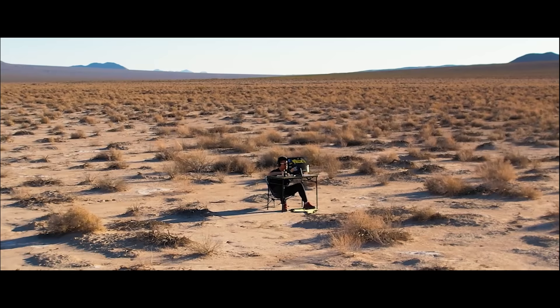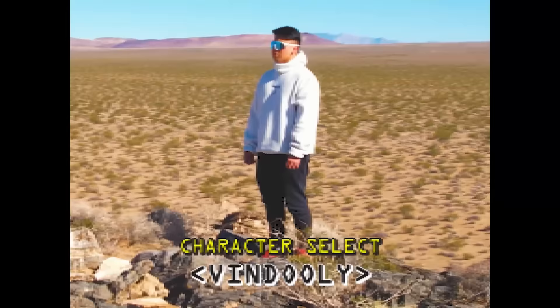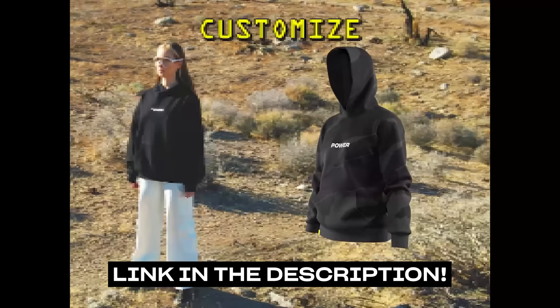Before we get into it, in case you guys missed — AFK is now live. Power's latest apparel drop. The black and white jerseys are now live, only for a limited time. Check it out, link in the description. And don't forget to subscribe for amazing Chapter 4 content. We're going to be hitting it as the season goes live.